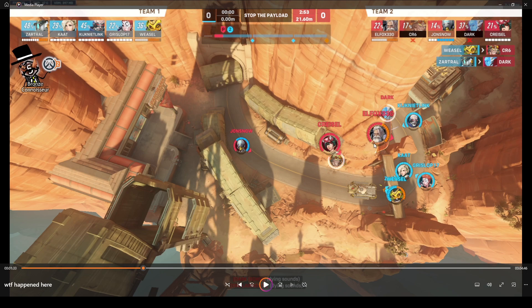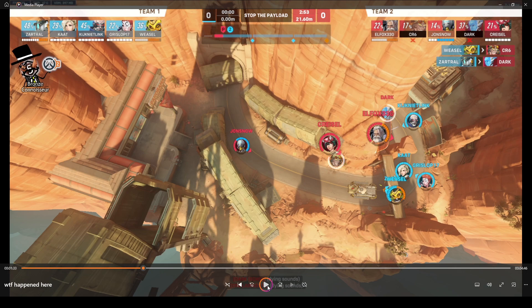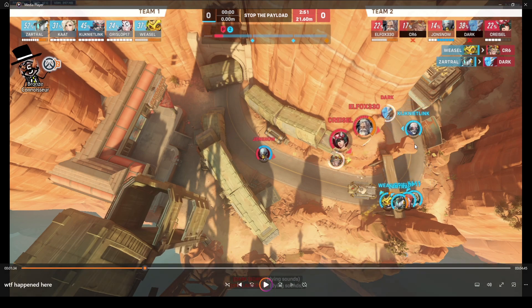Now they're two DPS down. This is really not a good time to be here. They are forcing us to reposition, but if you look at our health — ignoring cooldowns and just taking it down to the basics — we have essentially everyone at full HP. They have one person who's almost at half HP and two people at full HP. There are two people down, and one of them isn't even at full HP.